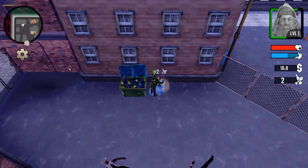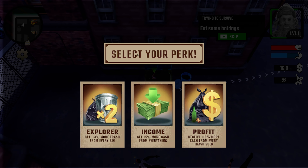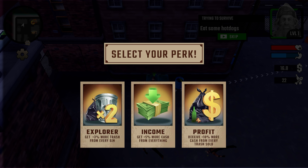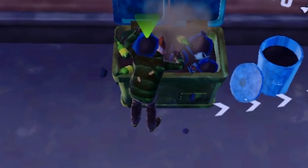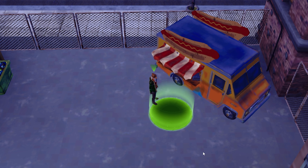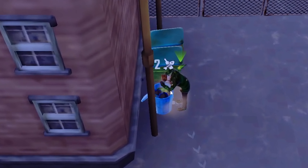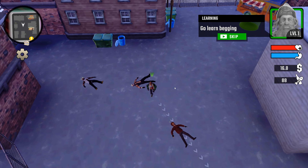Let's go ahead and search these trash cans to get some more. We got another quest — next quest is eat some hot dogs. But before that, we have a perk we can select: profit, income, or explorer. I think explorer is the best option — we get three percent more trash from every bin. So let's do that. Three dollars for a hot dog — they're ripping us off — but we have full hunger now. Now we have to go learn begging.